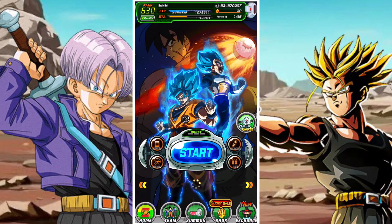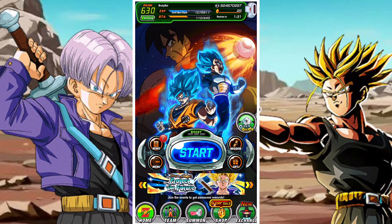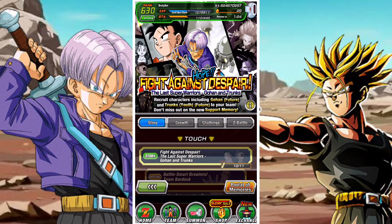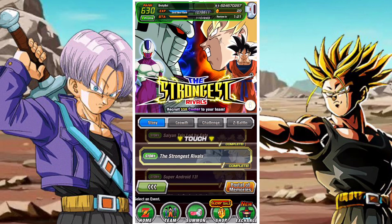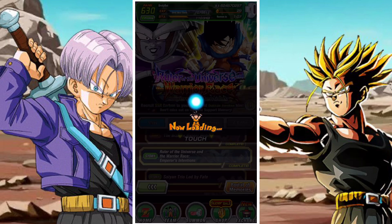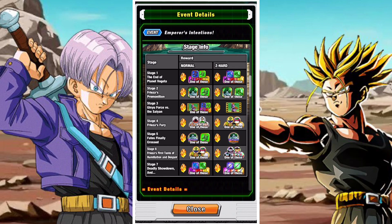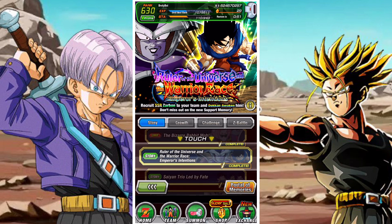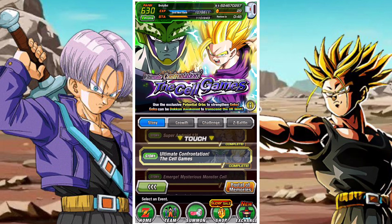Once you've finished with the Trunks Extreme Z area, in terms of other events there's nothing too urgent beyond the Trunks-related content. You can do things like the 'Universe's Strongest Warrior' challenge — there's a nice support memory there if you haven't picked it up yet. It's an Extreme class support memory that buffs your Extreme class team by 10% for two turns against Super class enemies. That's very helpful for ESBR, LGE events, Legendary Vegeta events, and similar content.